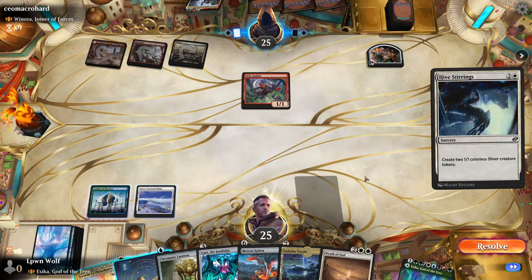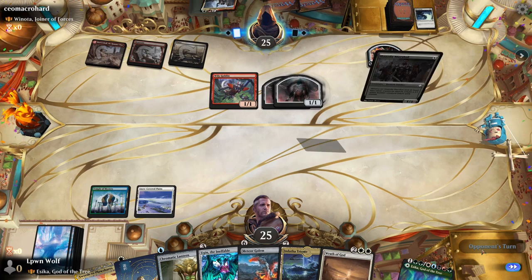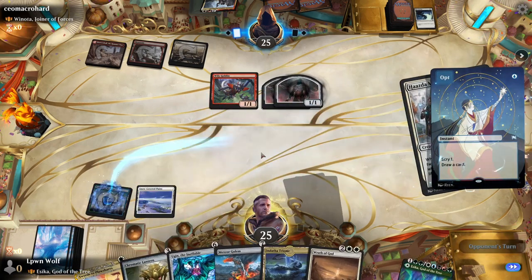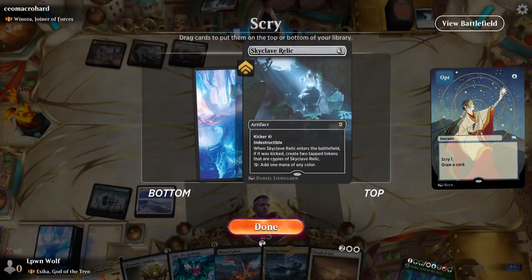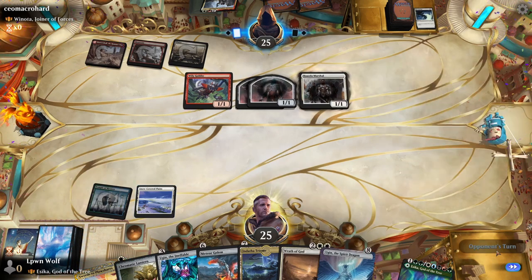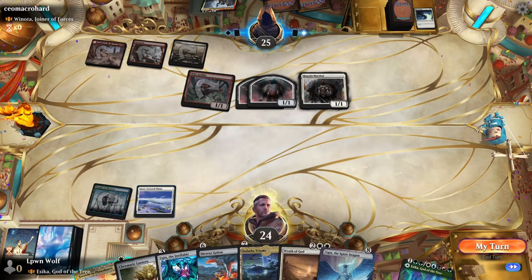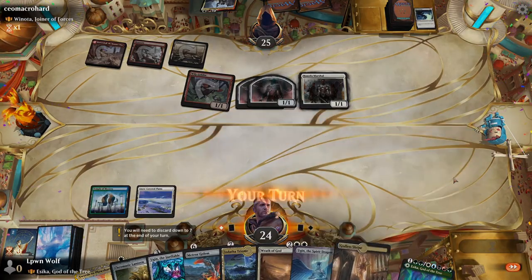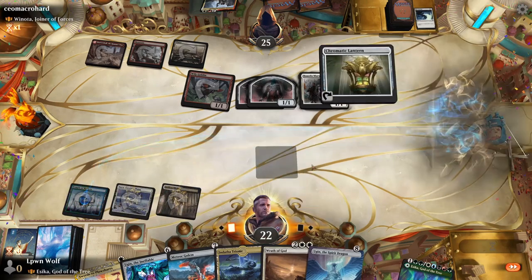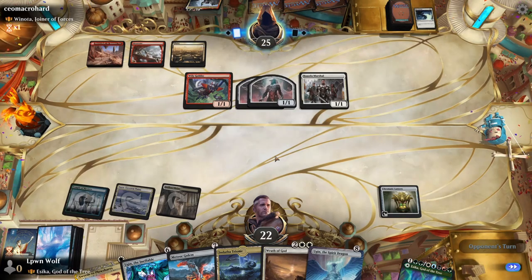They chose not to cast Winota, which is interesting. They're being a bit more reserved, but if they cast her next turn that basically means they win. We get an untapped land and can play Chromatic Lantern while still keeping white mana open for Swords to Plowshares. Instant speed removal is vital versus these types of decks.